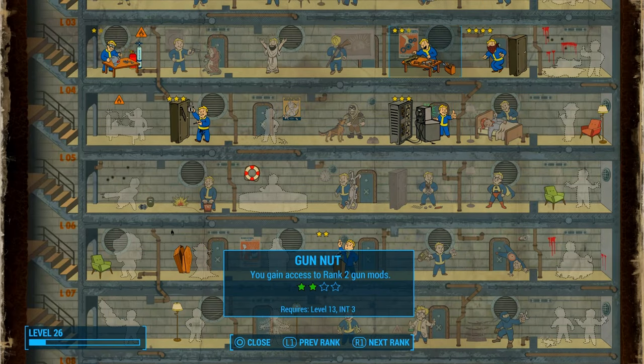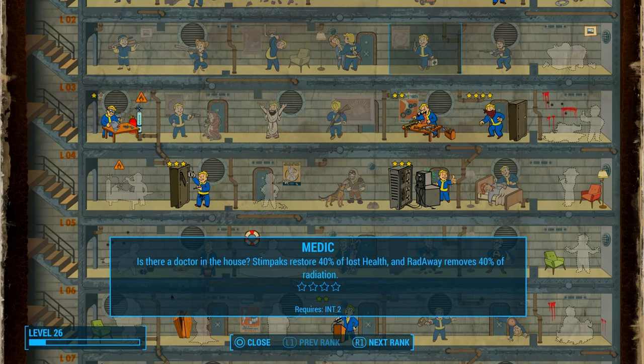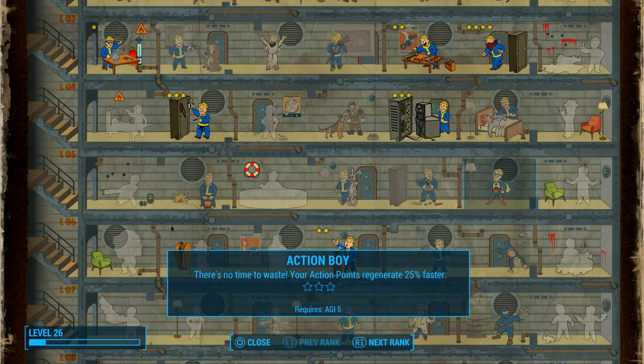So if you're not doing the settlement building stuff, just instead of doing Local Leader, do one of those — Gunnut, Gunslinger, Action Boy — or just do whatever you want. That's always a thing too.